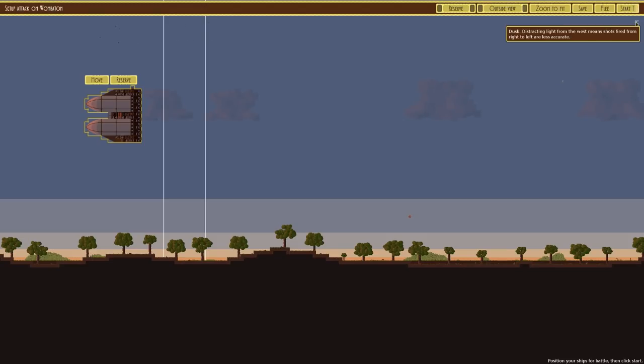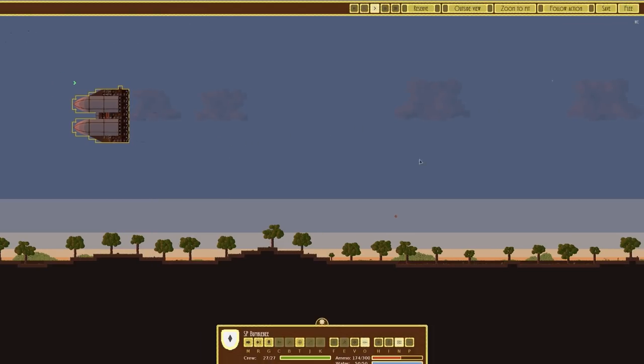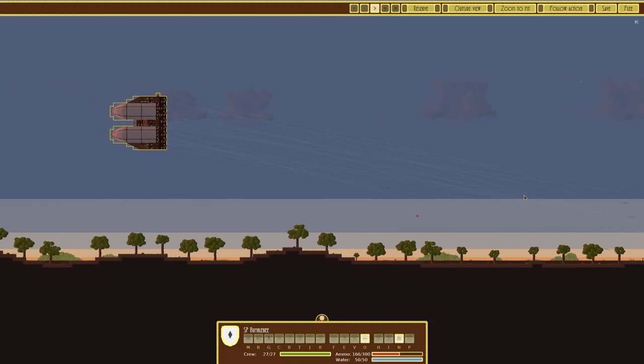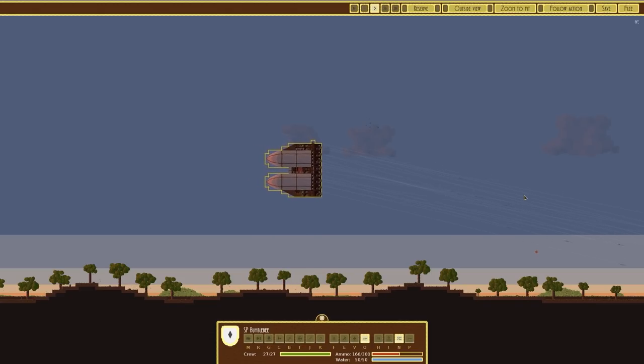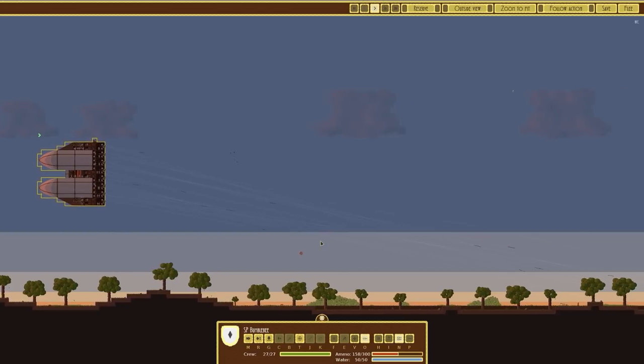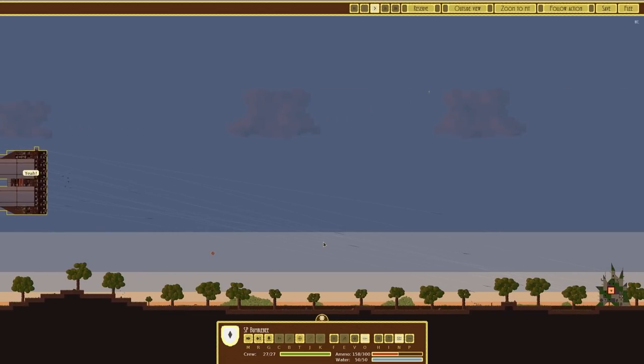Shots fired from right to left are less accurate — brilliant. We are still going to fly up and over. These are our SP Bumblebees, which are the only vessels we currently have because we haven't made anything else. I didn't really see any great need to, however I really do want to make some.